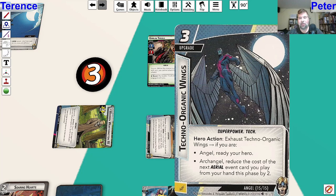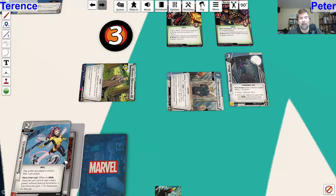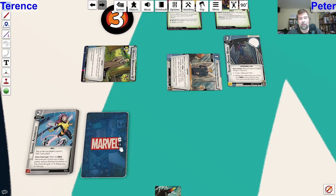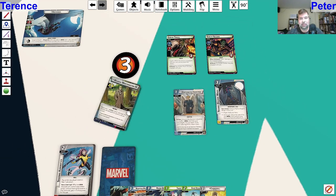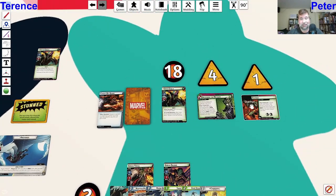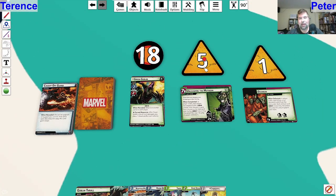Techno Organic Wings - amazing card. Hero action: exhaust it. If you're Angel, ready yourself. If you're Archangel, reduce the cost of your next aerial card by two. Now it's the end of my turn. Aerial Acrobatics is good, but I'd rather keep the double resource and hope for a massive damage turn next turn - maybe even defeating the villain because I'm in a lot of trouble. We'll see what happens. Let's ready up and draw to six cards. I'm going to need to heal as well, but we'll see.